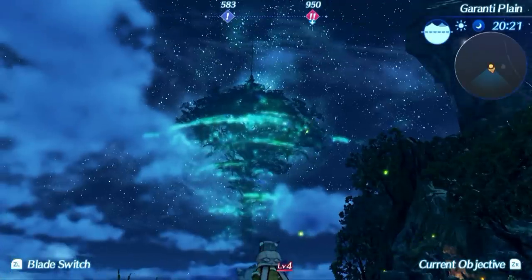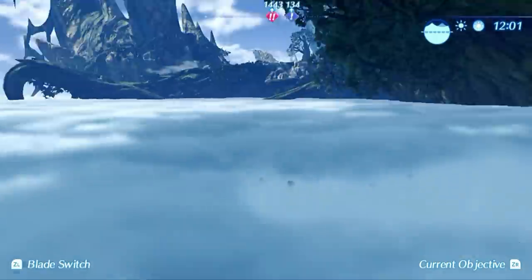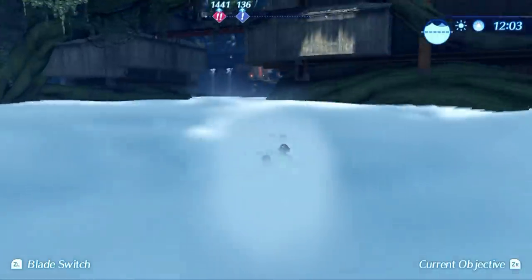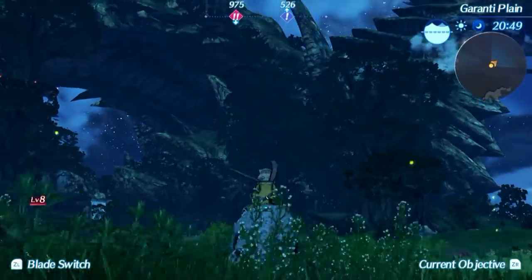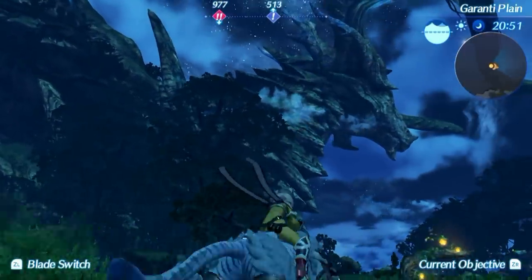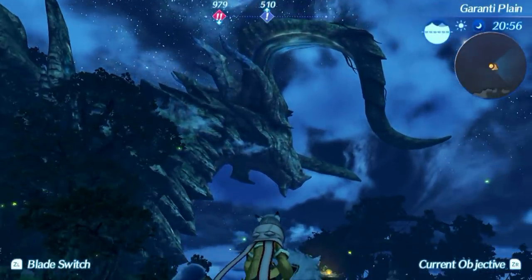I want to tell you about the world in Xenoblade Chronicles 2. The world is basically a cloud sea that you can swim on. Our main character Rex makes a living out of salvaging things from the sea floor underneath this cloud ocean. How do people live in this world? They live on Titans — huge living beings that smaller creatures and humans are able to live on. But the Titans are starting to die out, so there is less and less land to live on.